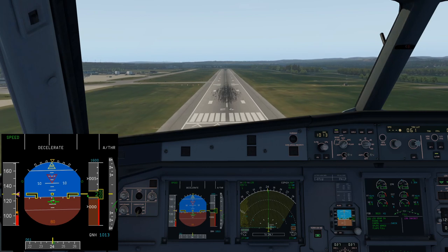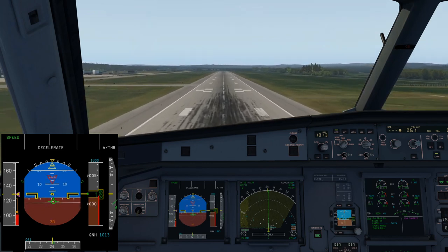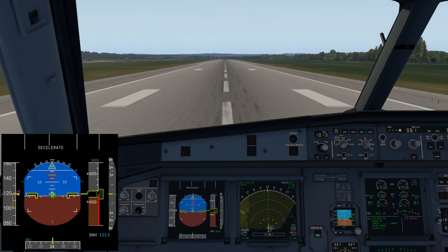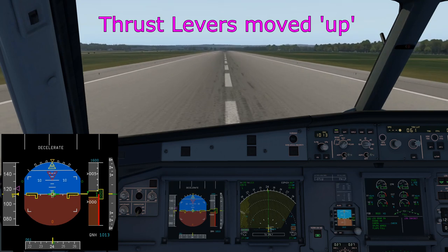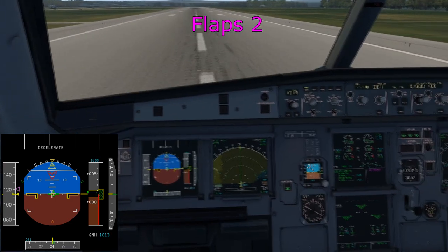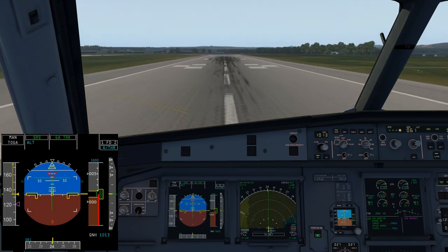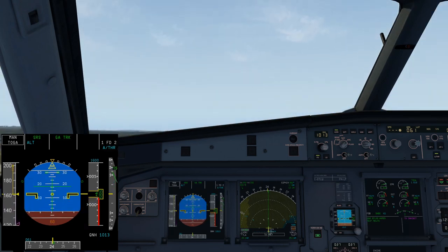One hundred, fifty, forty, thirty, twenty — retard — ten. Thrust levers to idle. Holding it there — touchdown. Moving the thrust levers up to spool the engines up, which brings the spoilers down. Got about 50% N1. Flap lever to 2, so flaps are now traveling. Setting TOGA — MANTOGA, SRS, go-around track — and rotate. Positive climb, gear up. Away we go. We can now do exactly the same thing again.